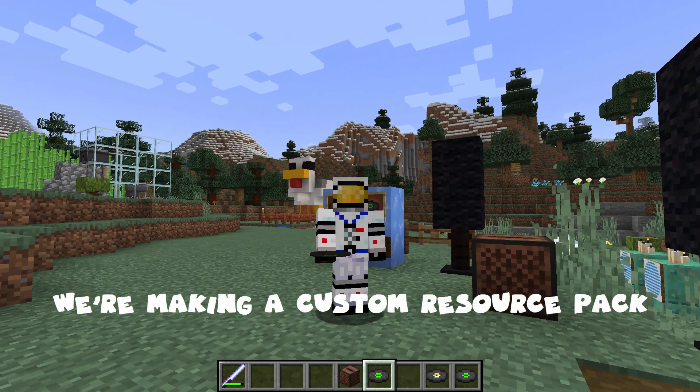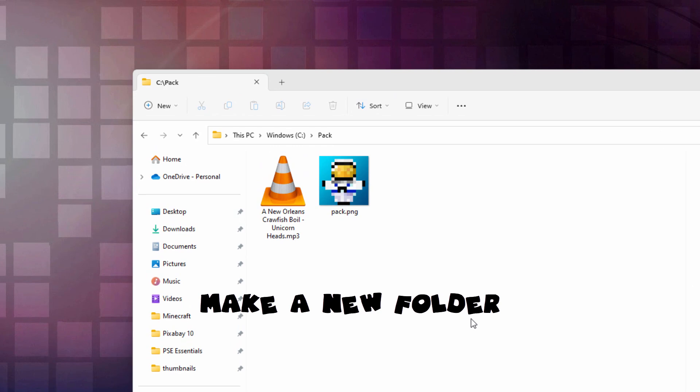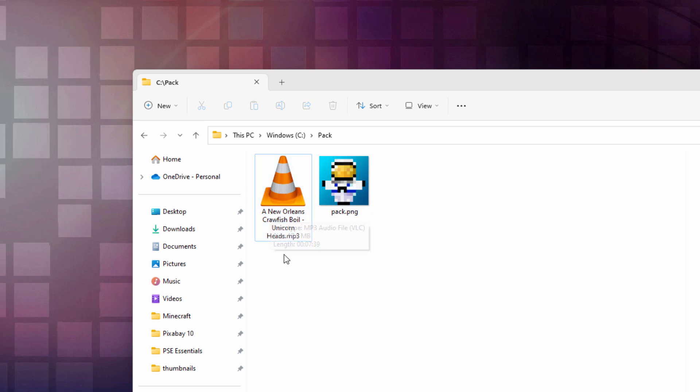We'll do this with a custom resource pack. Let's go over to the desktop and I'll show you how to build this. The first thing you need is a place to build your resource pack - you can have a folder here. I called it pack and I have my custom pack PNG file right here. I'll put a link for this in the description. You also want to have the music that you'll be replacing your music disc with. I have one here from the YouTube audio library - it's kind of a fun New Orleans kind of sound.